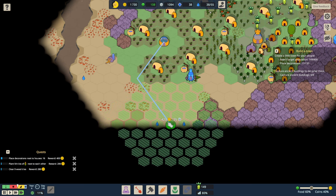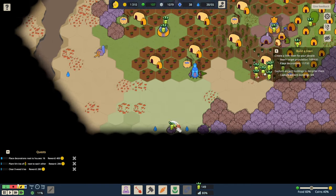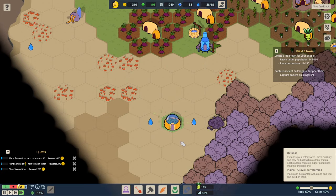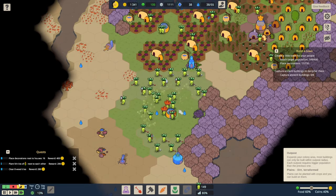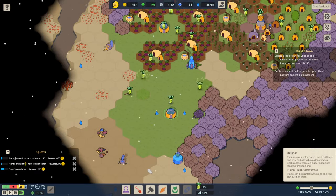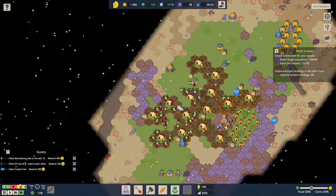We'll get another outpost and put it sort of there — then that's going to unlock some who-knows-what's-down-here territory. We'll just put it there and see what's down here. There might be some good stuff, it might be awful — who knows! We will find out when this thing is constructed. The weather's going to turn a little bit, which is a bit of a shame. Two more points for wells — yes! Get more water, that's much better.